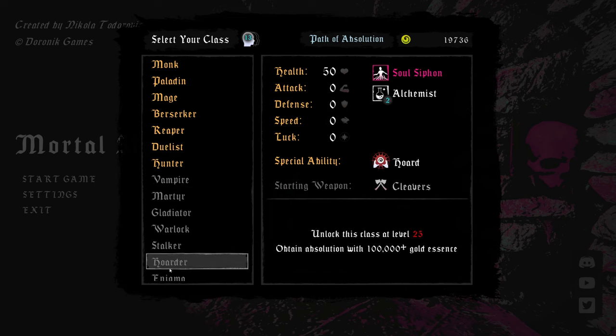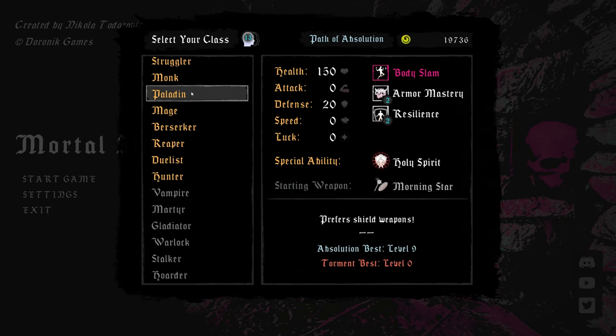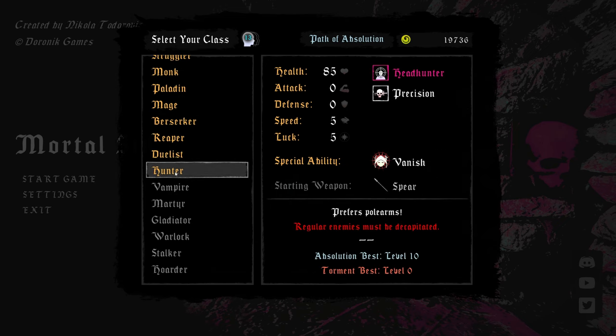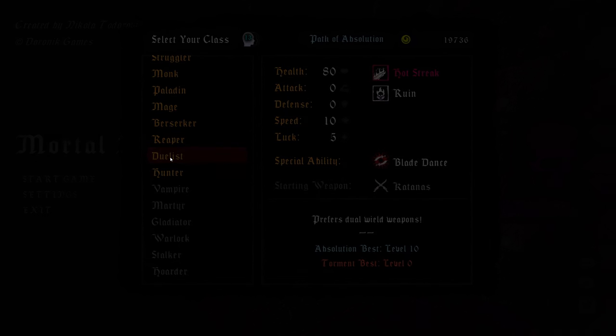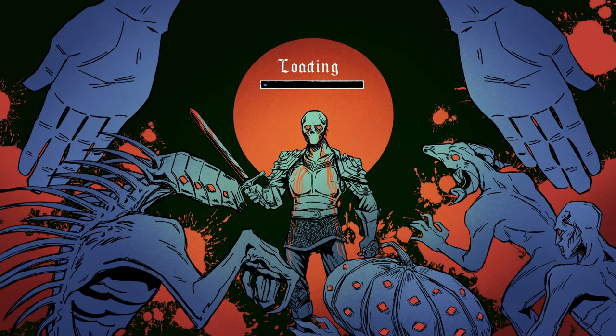With Mortal Sin being a roguelike, you have your option of character or class before starting each run. Currently there are a total of 15 unique character classes, each with their own skills and abilities. My favorite's the duelist, so we are going to jump in using that.